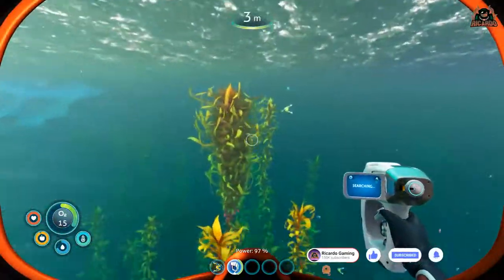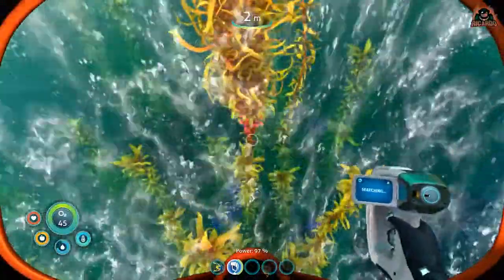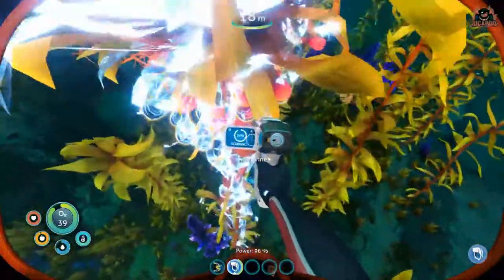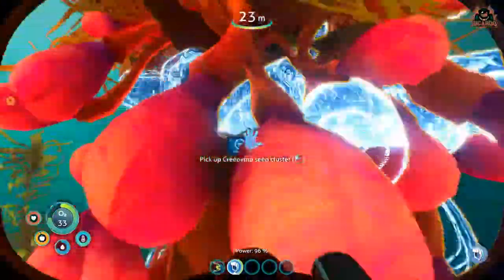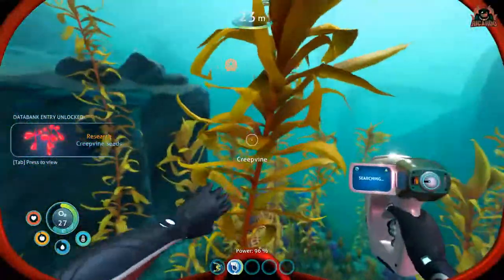Head towards these creeper vines. You'll have your scanner by now — if you haven't, check out my video on how to get the scanner. Once you approach the vines you'll see a big creeper vine with little pustules on it, little beads, little seeds. Get over there, get scanning with your scanner, and then pick up these creep vine seed clusters. Once you've got those, head on back to your escape pod as soon as you can.